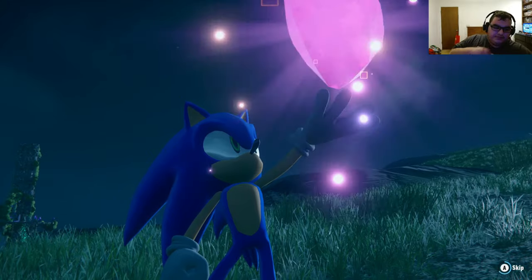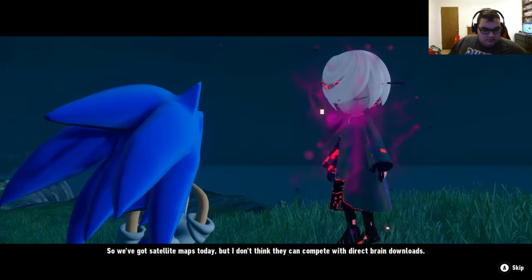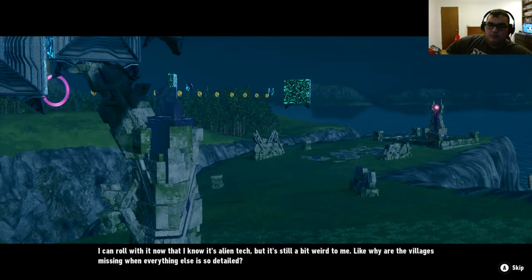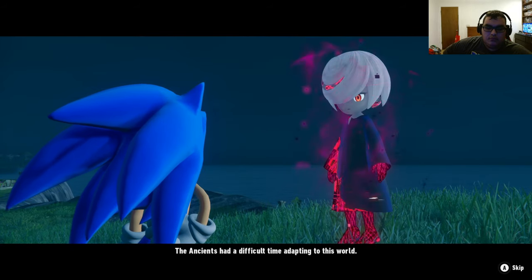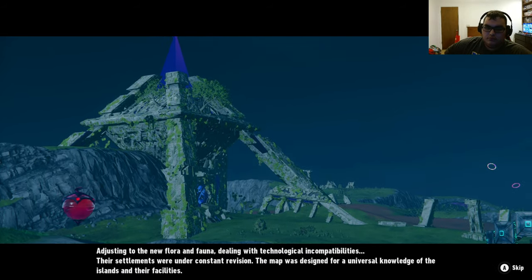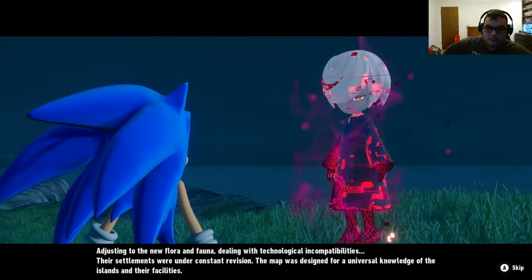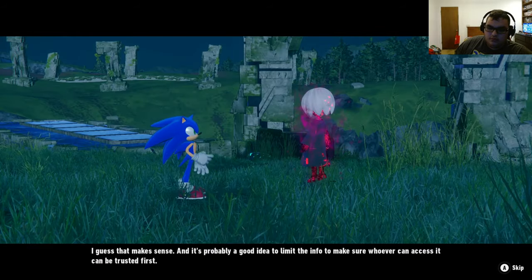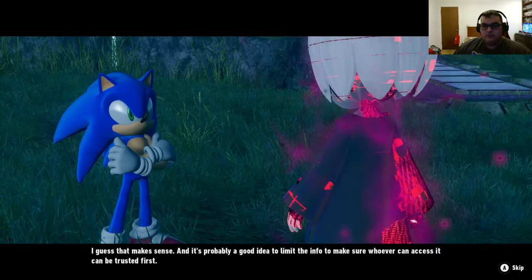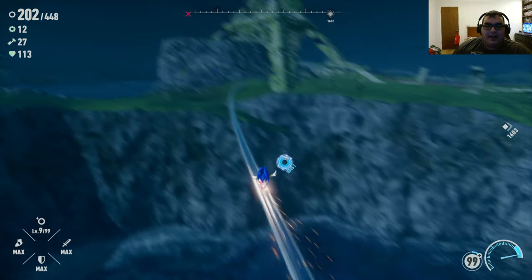Hey, Sage! I don't know how to do tech, but it's still a bit weird to me — like, why are the villages missing when everything else is so detailed? The ancients had a difficult time adapting to this world, adjusting to the new flora and fauna, dealing with technological incompatibilities. Their settlements were under constant revision. The map was designed for a universal knowledge of the islands and their facilities. I guess that makes sense — it's probably a good idea to limit the info to make sure whoever can access it can be trusted first. I'm gonna go grind it up!